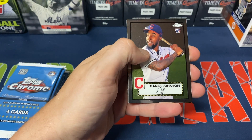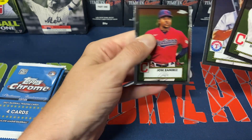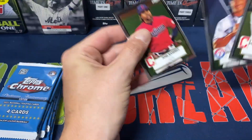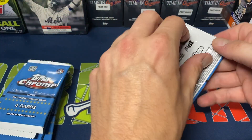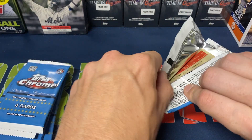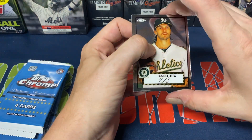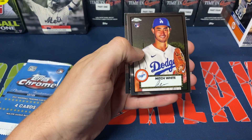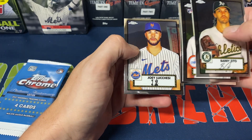Let's see. Pack one: we got Daniel Johnson, Adrian Beltre, Jose Ramirez, and only three cards in that first pack — so off to a good start. Hopefully there's a pack in here with five cards to make up for it, sometimes they do have that later in the box. Pack two: Barry Zito, Mitch White, Mitch Moreland, and Joey Macucci. Not really names I'm looking to collect.